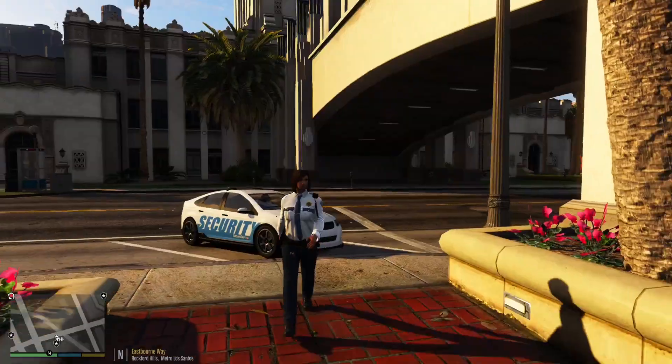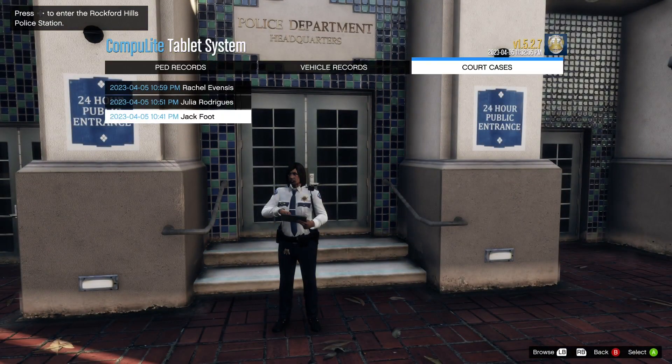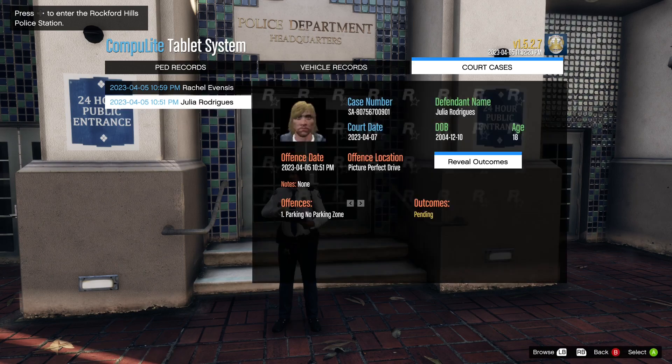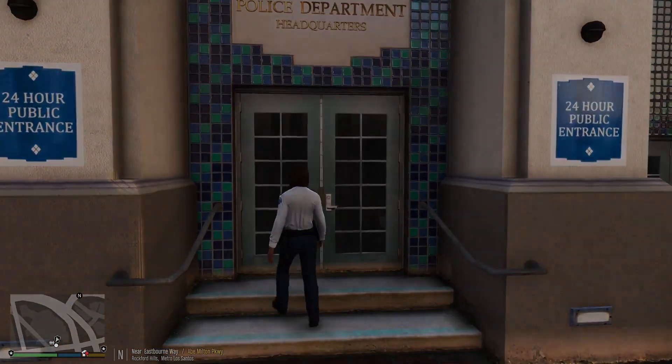Alright, we're back at the station to clock off for the day. Security patrols, as I said in the last G6 episode, are a little bit slow, but I like doing them because it breaks the rhythm up and gives us something new. We're going to do our court cases today: Jack Foot — attempted grand theft auto, one year in prison. Julia Rodriguez — parking in a no-park zone, not guilty, no charges. Rachel Evans — parking in a no-parking zone, fine of one hundred dollars.